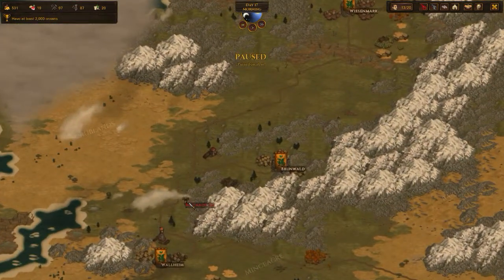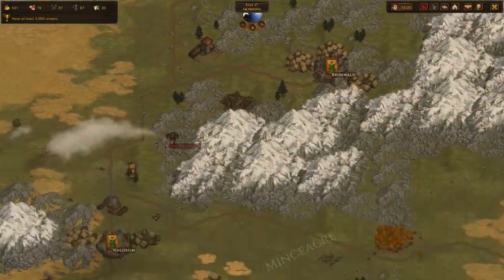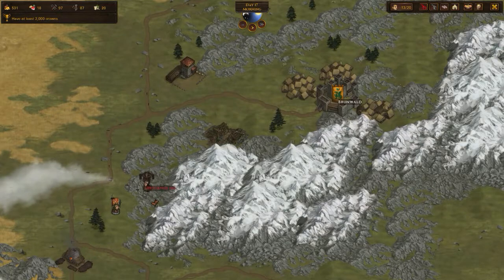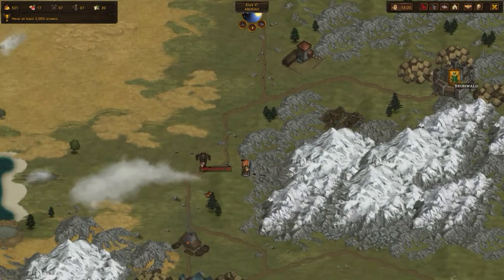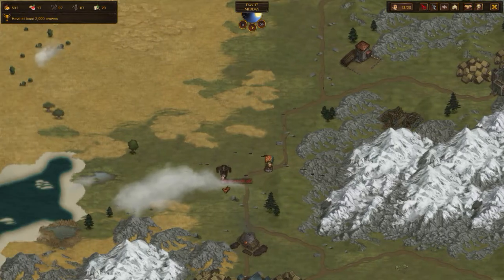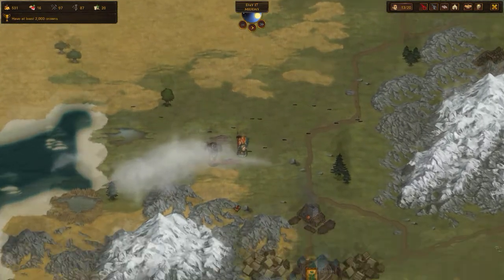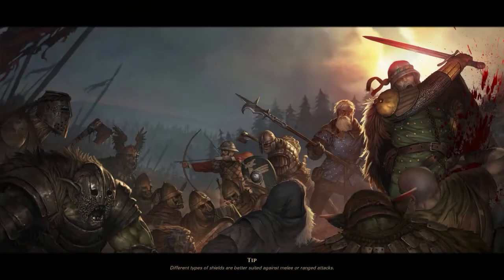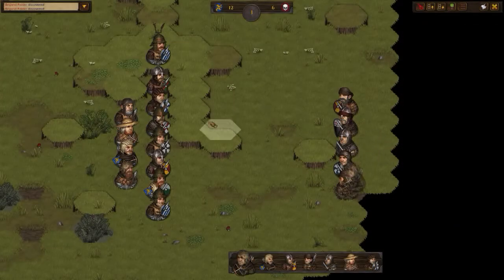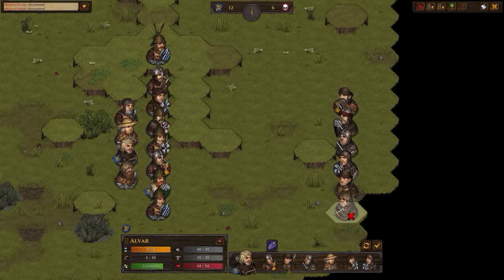Oh — brigands! A brigand marksman and some brigand raiders. Let's attack them. They are trying to escape, but let's approach from this direction because I don't want to fight them while they are on high ground. I think the direction from which you attack and the terrain make a difference. Let's engage. Only 6 — we are 12 brothers. That's not too bad.